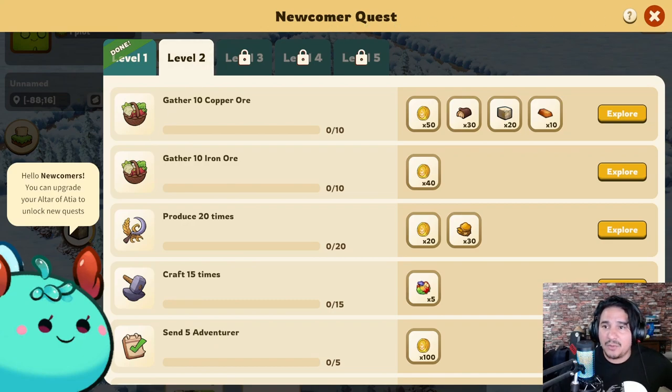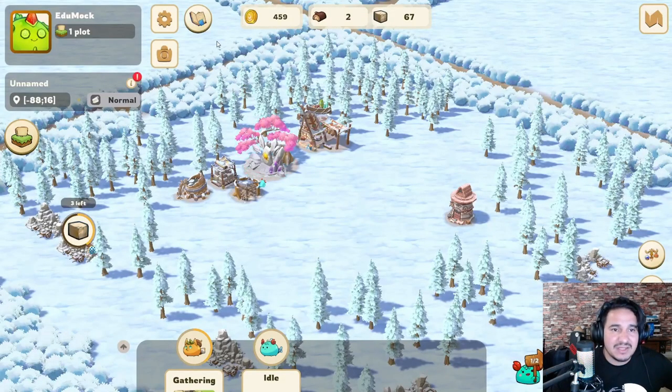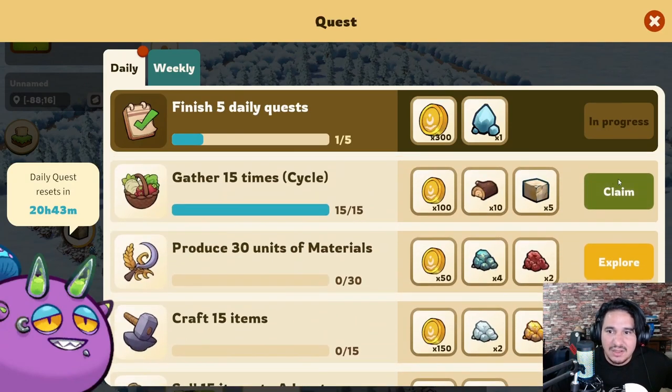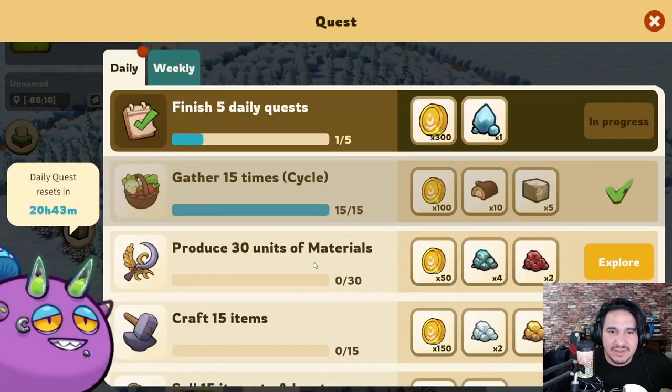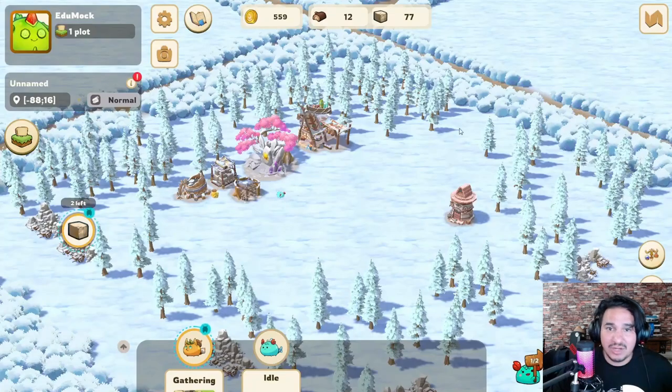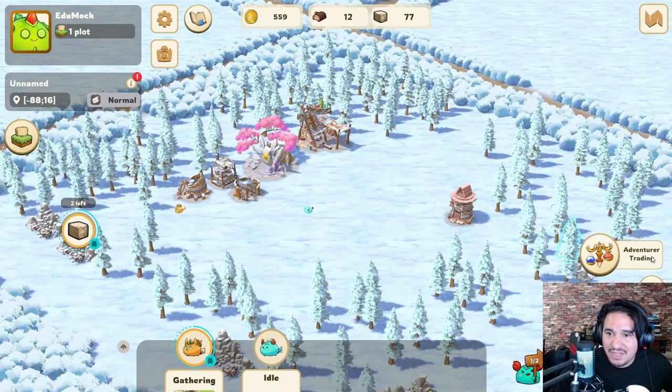These are newcomer quests but we also have some different quests. Where are they? Here — finish five daily quests. Look at this, I can get this! Perfect, nice. You get 100 gold, 10 wood, and five stone straight off the bat right there. Try not to miss out on them!